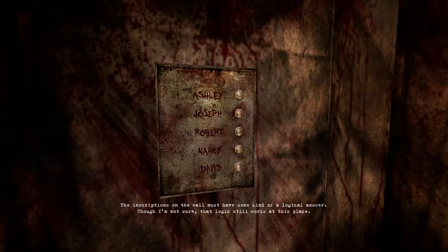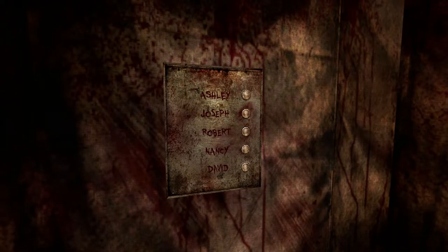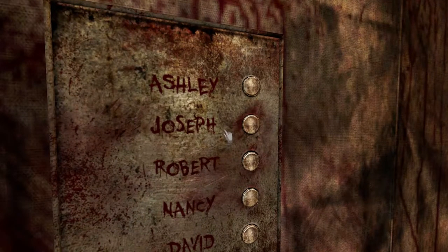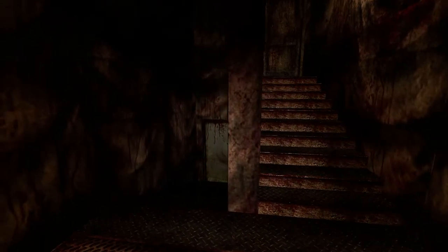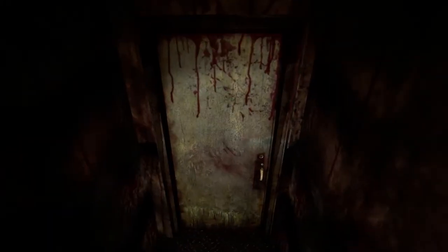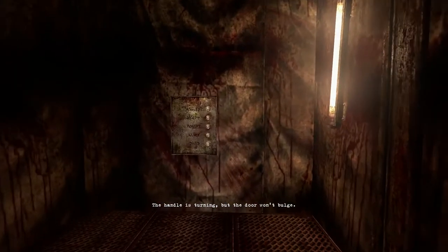The inscriptions on the wall must have some kind of a logical answer, though I'm not sure that logic still works at this place. I'm supposed to start with the most sinned. I might have missed a message because what I have written down mentions David, Robert, Ashley, and Nancy — it doesn't mention Joseph. Hopefully this doesn't kill me if I get it wrong; I'm assuming I just can't continue.